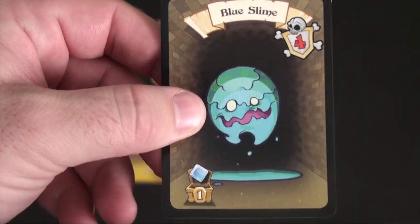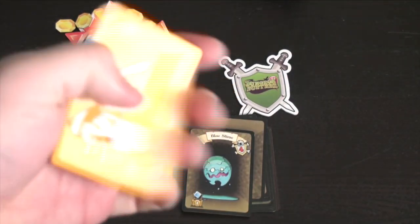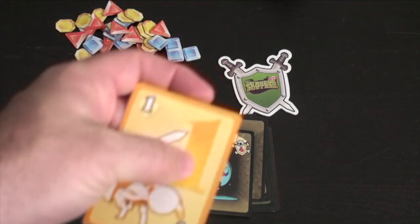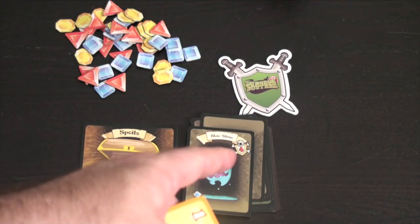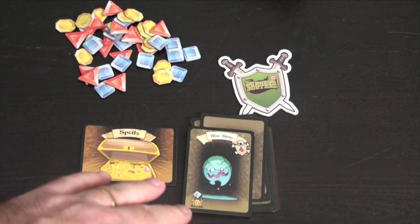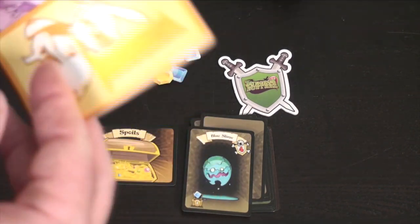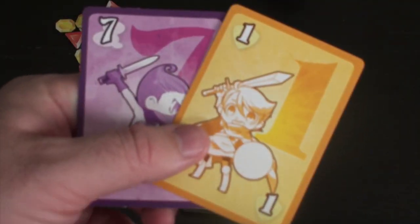Whoever has the lowest card will be the one who gets the reward. Everybody will take one of their cards and play it face down, then simultaneously reveal. If the numbers everybody played together are higher than the number on the monster card — in this case 4 — you have defeated it. So if we play a combined total of 8, we will have defeated it.